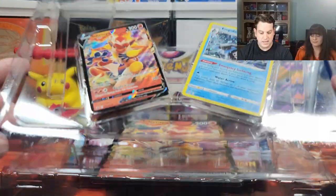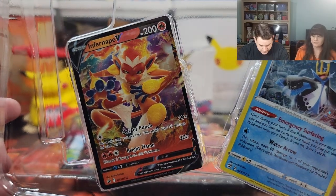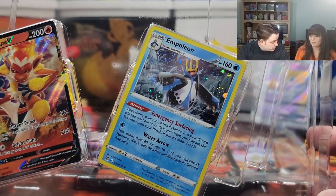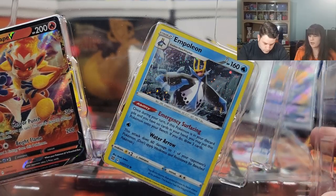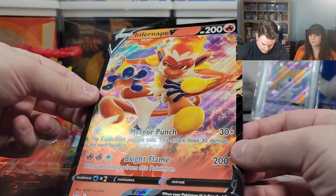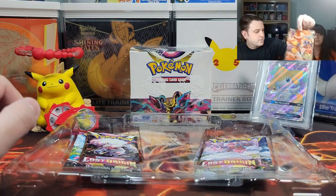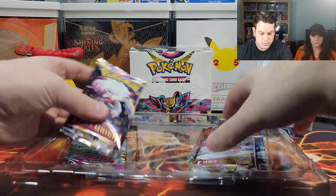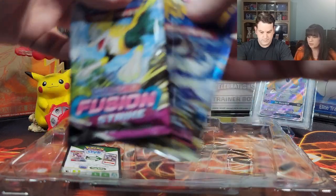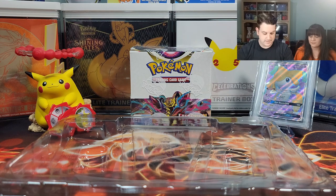So in this box we got this Infernape promo card — very nice. His face looks that of an evil fire monkey. We got this Empoleon; it's got the circle holographics like those rare promo cards have, so we're definitely going to wrap these up. We got an even bigger fire monkey card, and then we got the two Lost Origins, an Astral Radiance and a Fusion Strike. I was wrong about the Brilliant Stars.